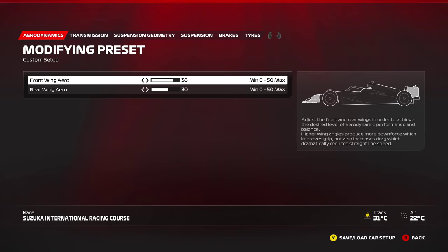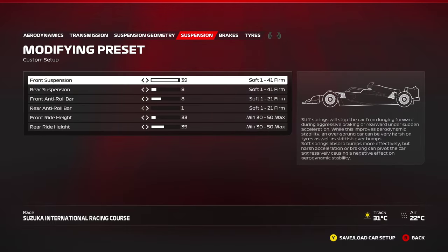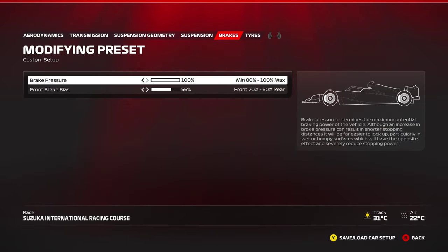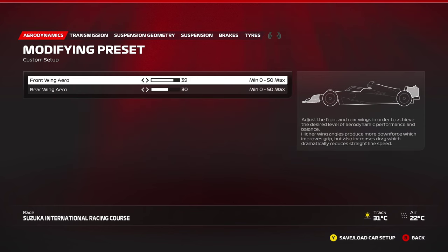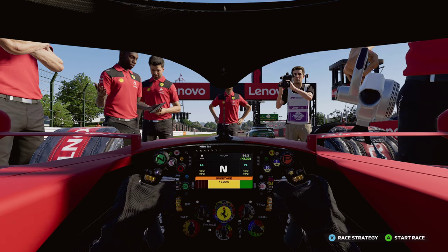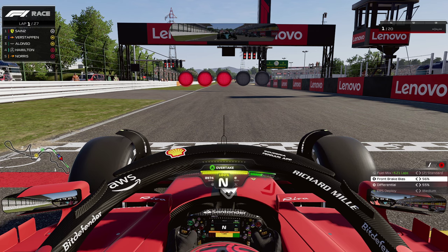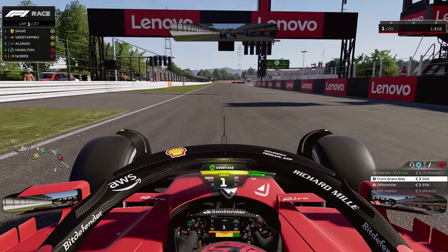For the start of this test session, I'm using a higher downforce level — plus four wings front and rear — and adding one extra front wing click so the car is a bit more drivable when it's heavy with fuel and there's less grip on the hard tyres. The pressures you see are what I'm running in the Japan setup after fine-tuning from part one. Once you're ready, go out on track and go for it.